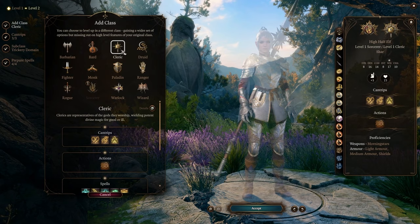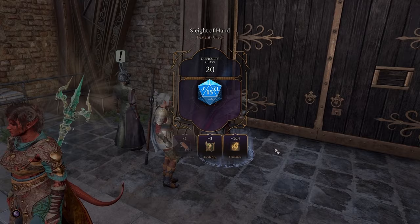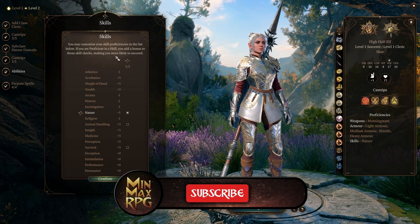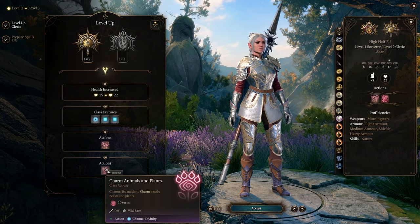The next five levels will go into the nature cleric. Select guidance for a cantrip — it will give consistent boosts to dialogue checks throughout the game. Make sure to grab thorn whip along the way as well. Select another proficiency while taking command, create water, healing ward, and sanctuary for spells. All of these spells will play a role in the build. Turn undead and charm animals and plants are gained, and these are very situational but still helpful if the opportunity arises.